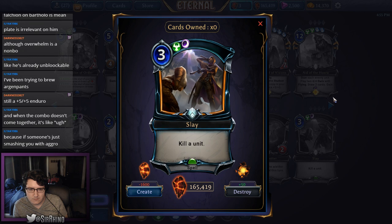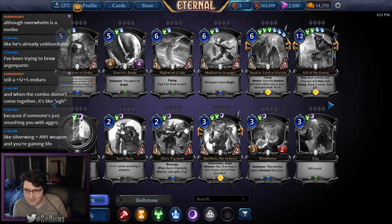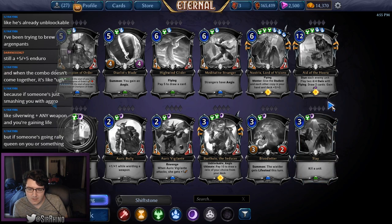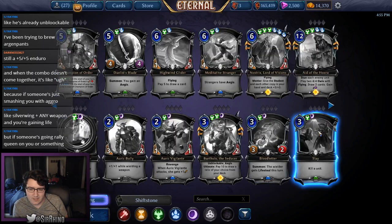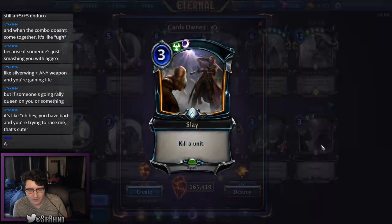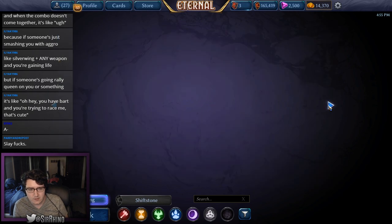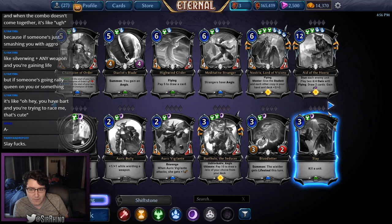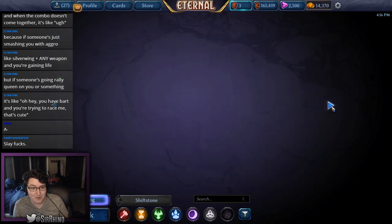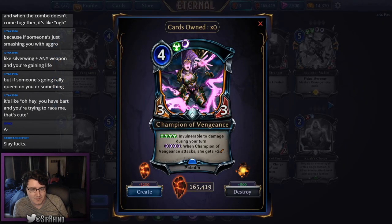Slay costs three — one justice, one shadow — kill a unit at slow speed. Extremely efficient and unconditional removal. Because it's dual faction I won't push it into A territory, but B-plus seems right — it's a very high pick. It's also quite splashable, and unconditional removal is hard to find in this format.